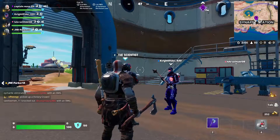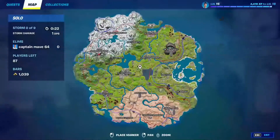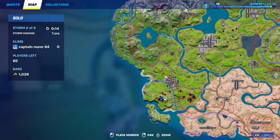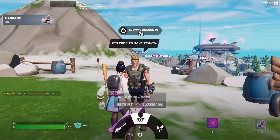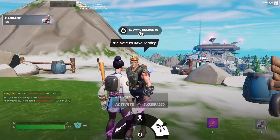Next up we have Agent Jones — he has three places he can spawn. One is at a Seven spawn location, and then two others on this side of the island, since everywhere else is IO or Seven spawns. What he sells is the Boom Sniper Rifle; you can hire him and also activate a Rift.